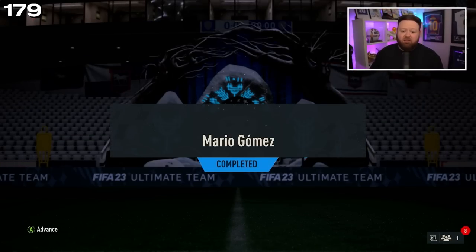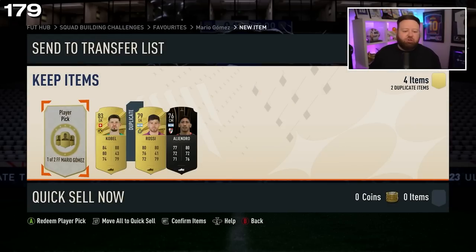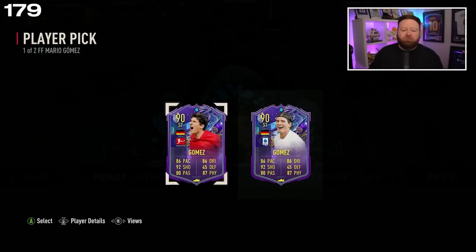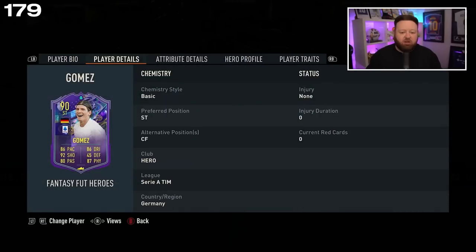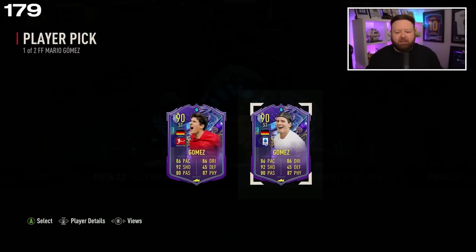So that's Mario Gomez done, ladies and gentlemen. I wanted this player so I'm glad we've unlocked him. I'm going to go ahead and choose the Seria A option — for a minute I thought maybe this one was playing for Stuttgart, but it's Fiorentina. I think they've got a chance of winning a game — I think they'll both get a plus one to be honest. But I've got Paul Pogba in my club so I could do with some Seria A links.